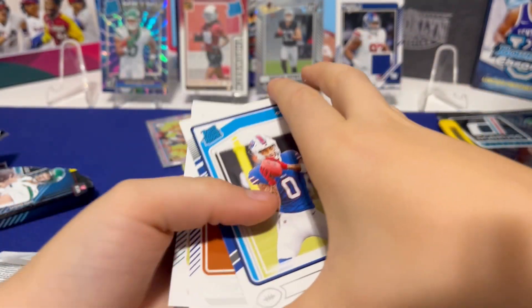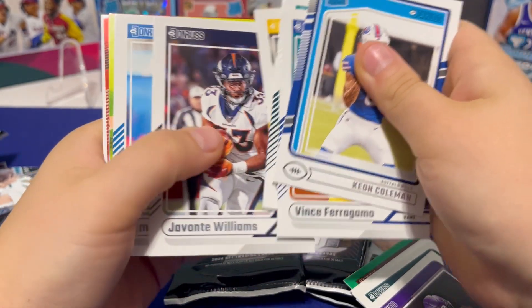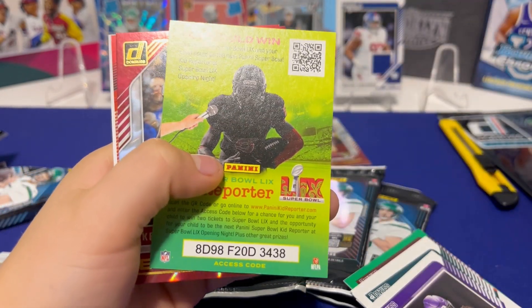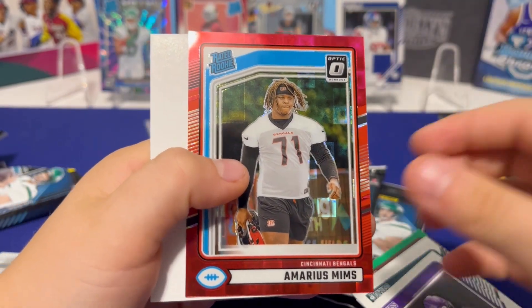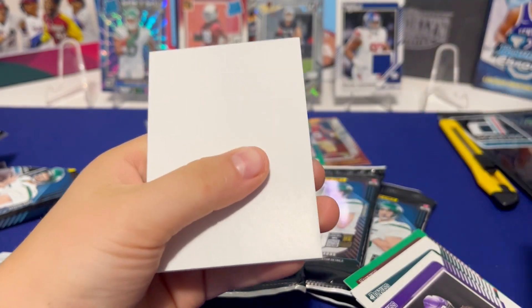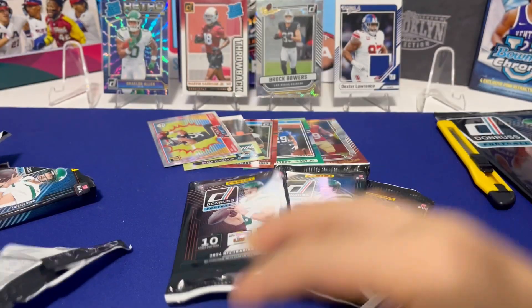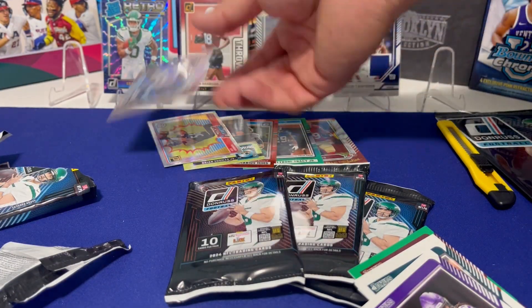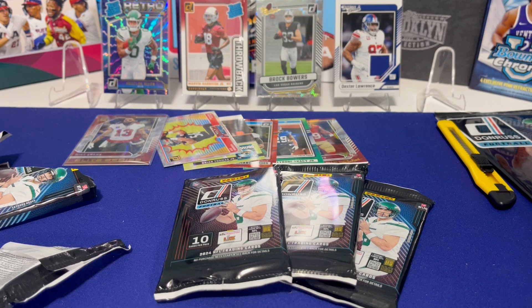With a set like this, by the time Optic comes out and some other sets, you'll probably want to move on from these, so this will be a quick flip for us. Rated Rookie — same dude again? Oh, come on! What the heck is that — just a spacer?! No, are you kidding me? That's crazy! Who does that? That's so disappointing — why would they put that in there? Maybe you're supposed to draw your own card.